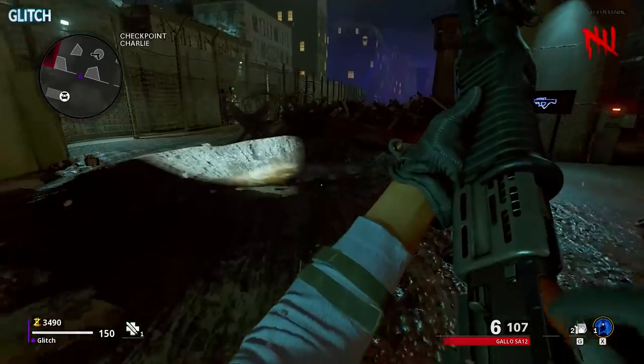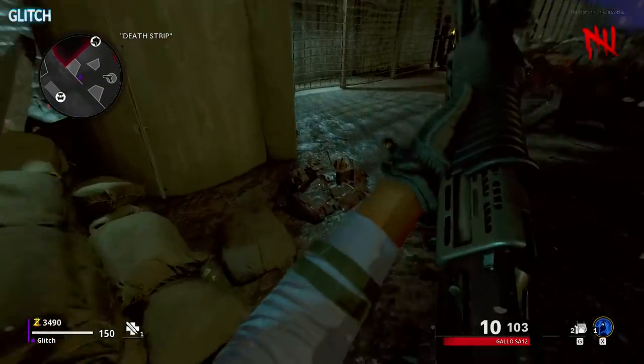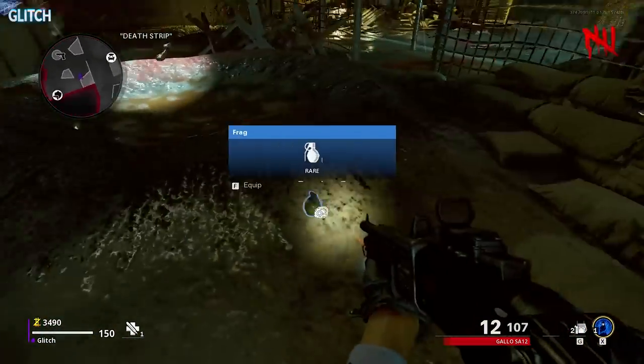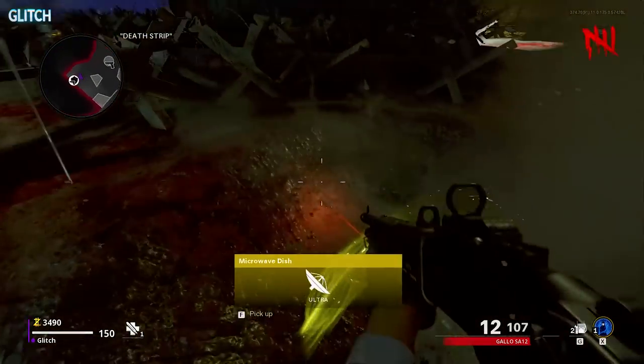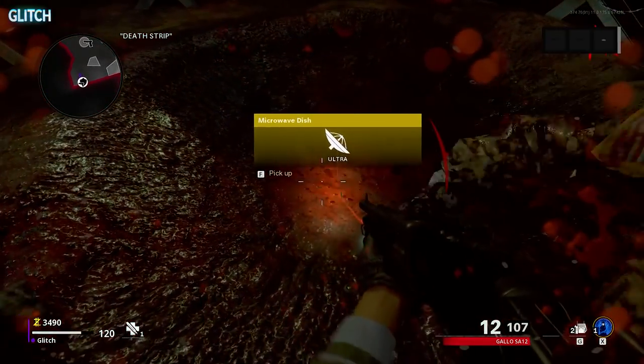At this time, I would also recommend upgrading Klaus to the first tier. To start that, head over to either of the two Deathstrip areas and interact with the numerous debris piles around the watchtowers. You should eventually get a microwave dish from one of them.